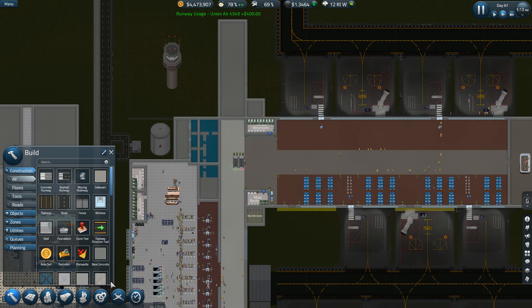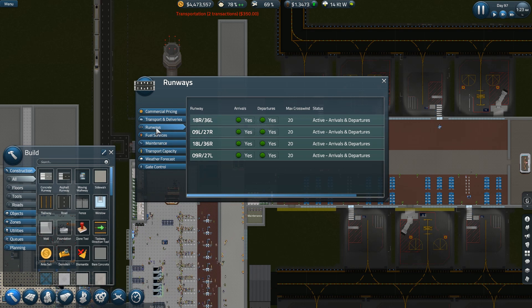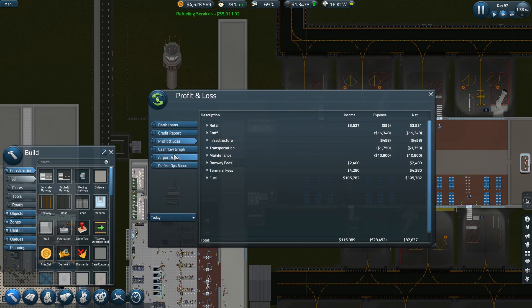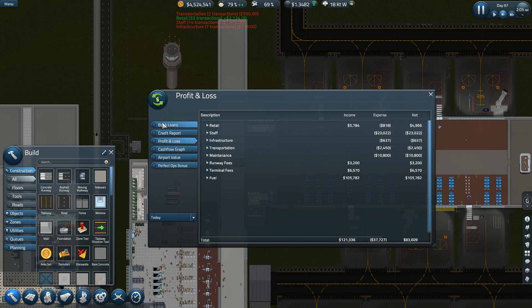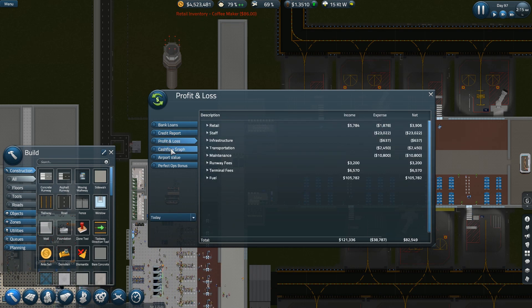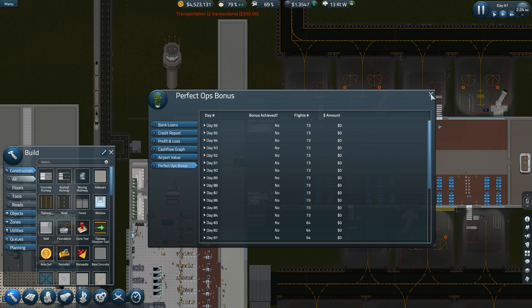Terminal fees and runway fees have got to go up also. It's time. Cash flow — lost cash flow is bad.